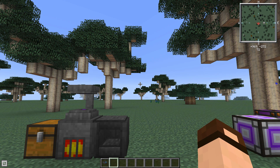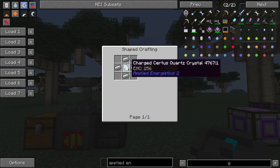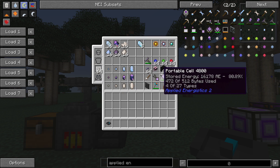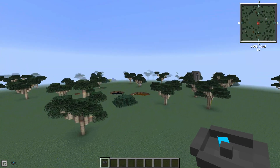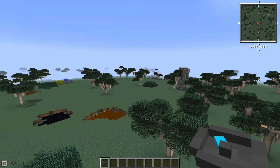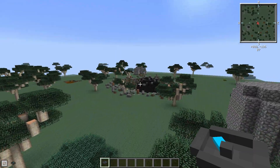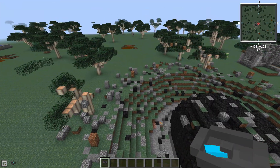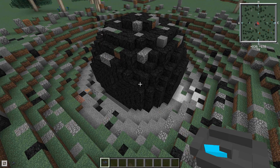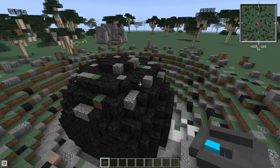The meteorite compass is made with just one charged Certus quartz surrounded by iron — this is one recipe that requires charged quartz. Once made, you can see it's pointing in a direction. You can fly off in that direction and it will take you to the nearest meteor. There's one right here — this is part of the world generation for Applied Energistics. You'll see these scattered about the landscape, and there are also many buried underground from old impacts. If you come to a location and the compass starts spinning, you're right at one — start digging.